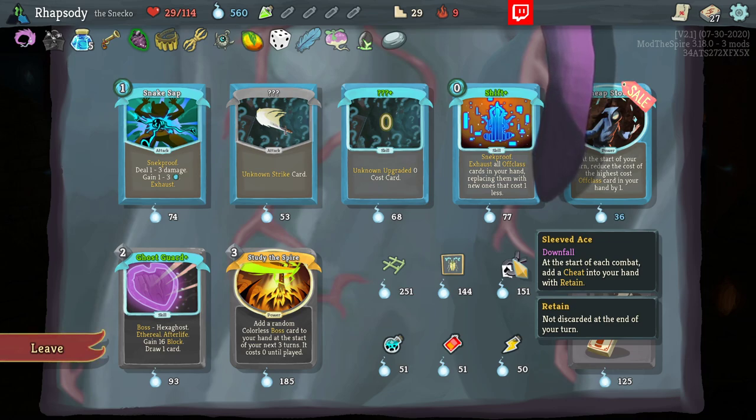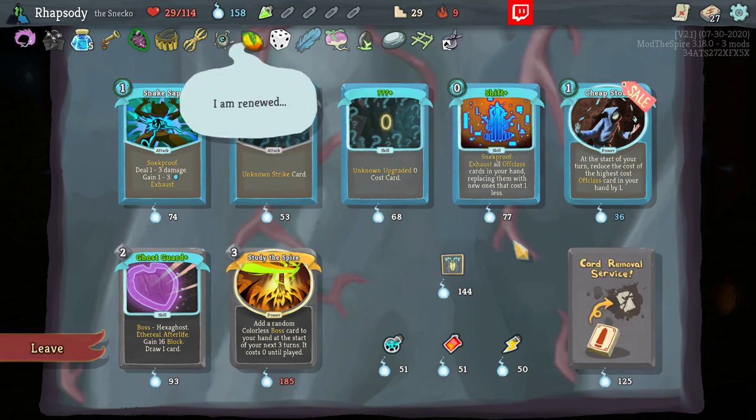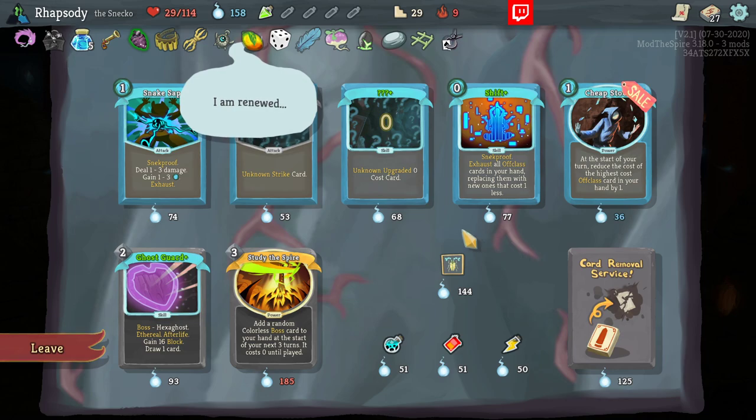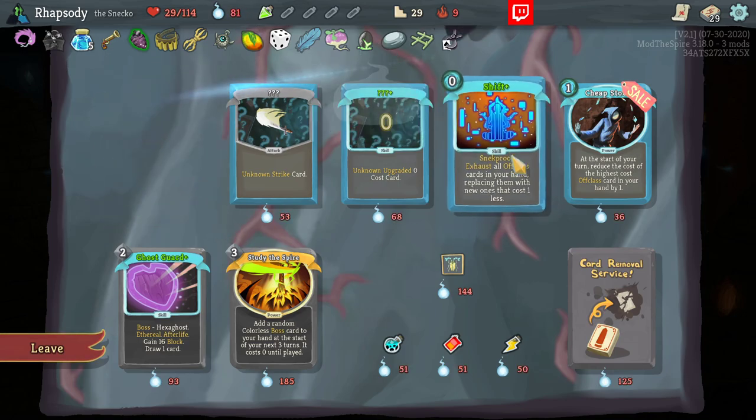Unfortunately this doesn't show me what the Cheat is. I'm pretty sure Cheat is — this turn, all cards that have a random generation generate the maximum effect they possibly can. The Pantograph is huge here as well though. I'm taking Pantograph and the Sleeved Ace. Ghost Guard is great. Snake Sap is really good here as well. Take Snake Sap.